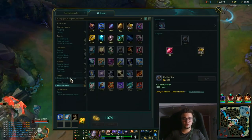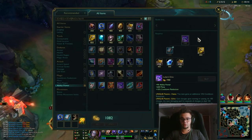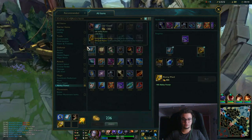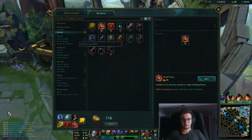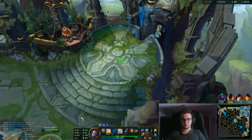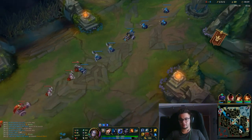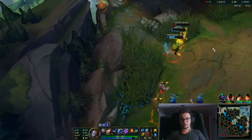That's about items. We need to talk about abilities next. I want to do that as well — let me get this CS first. You can see Vision Wards — I'm going to buy more of these whenever you can.